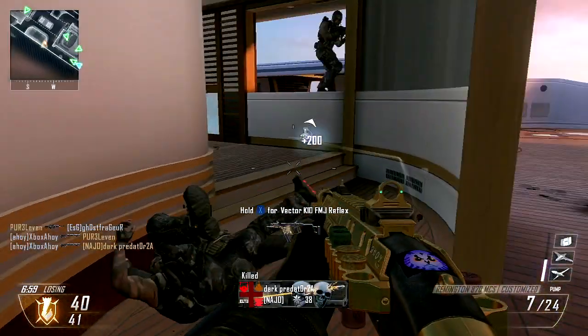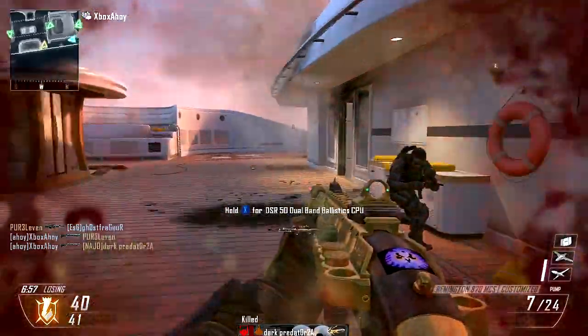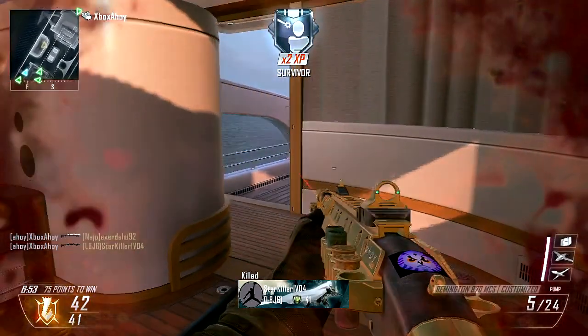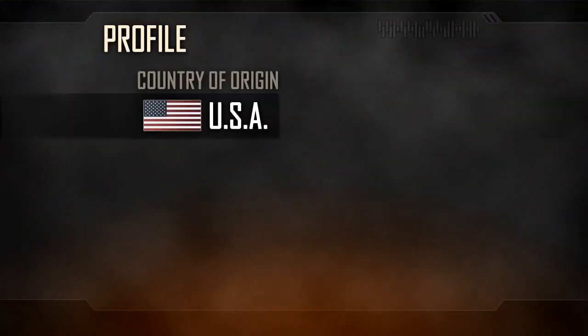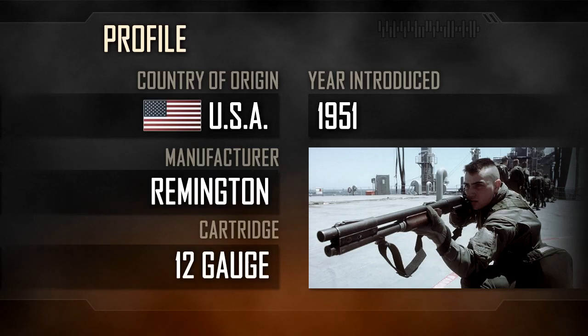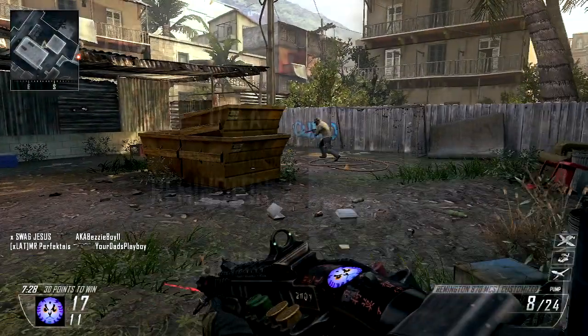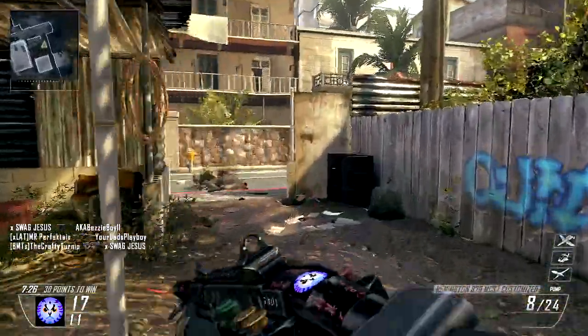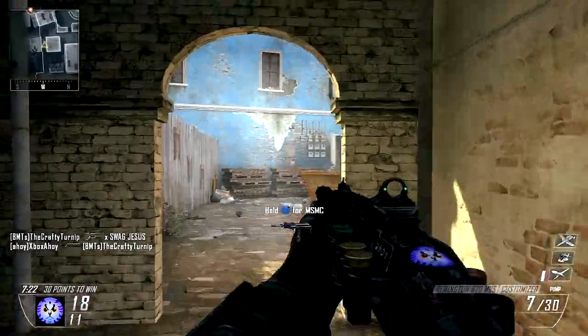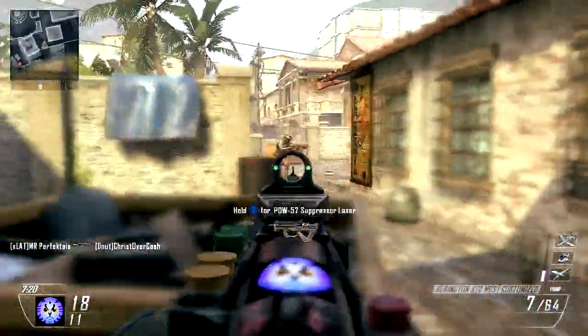Black Ops 2 marks the Remington's debut in Call of Duty, a pump-action weapon similar in role to the Stakeout in Black Ops. The Remington 870 MCS, or Modular Combat Shotgun, is an American weapon, with the original 870 design dating to 1951. It is Remington's flagship shotgun, and holds the record for the best-selling shotgun in history. The MCS configuration is a more recent introduction, with the first such systems delivered in 2004.